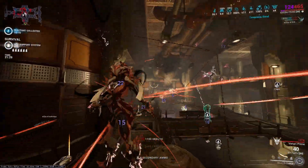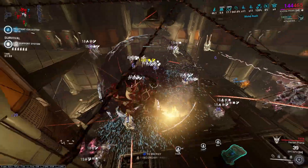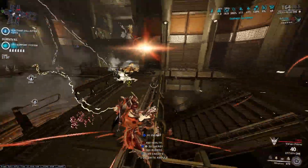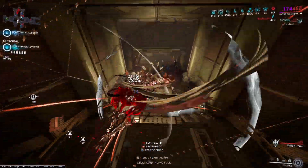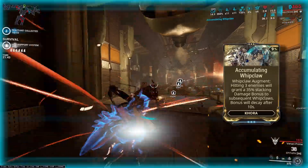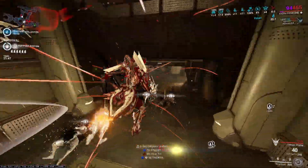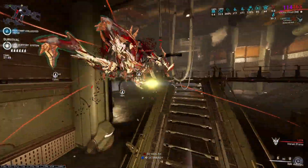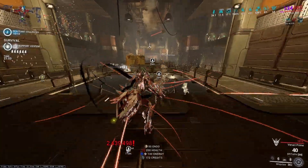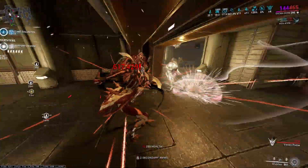Now, how to mod a stat stick in Khora. Most of Khora's builds go with negative strength, so our base damage on Whipclaw is hurt. The fix is an augment called Accumulating Whipclaw that gives you 360% base damage on Whipclaw whenever you hit 3 enemies, stacking up to a maximum of 360 with each hit. So we're going to be using this augment and mod for a stat stick instead of modding strength.